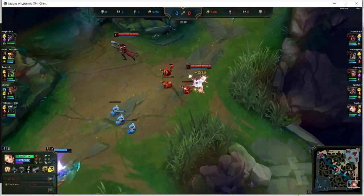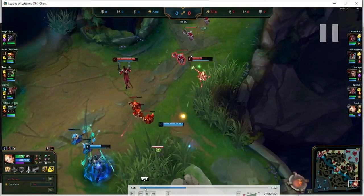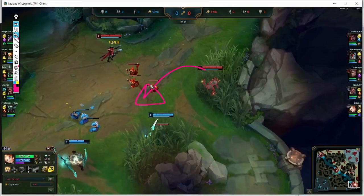Let's see the next example from a lower elo game. The Lux immediately goes into the brush and gets hooked by Pyke. What did she do wrong? Very simple — when you go into the brush, Pyke will know you're in there and instantly throw the hook in. The Lux followed a predictable pattern. What a challenger player would do instead is just touch the brush and immediately turn back outside, making Pyke throw the hook into the brush. It's just a bait — go into the brush, touch it, and immediately come back out so you can bait the hook and then play aggressively.